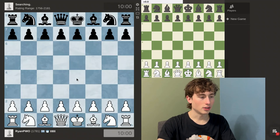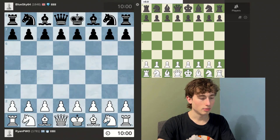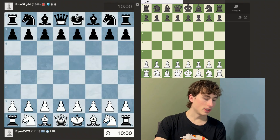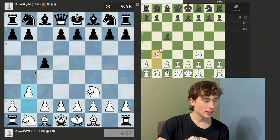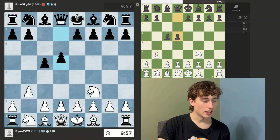This is day 59 of trying to get to 2,000 elo on chess.com. I'm playing with the white pieces and I'm playing the Reti opening. My opponent's rated 1848 and I'm rated 1781.